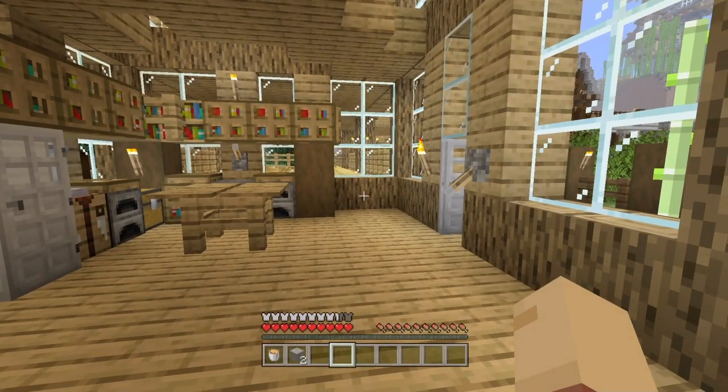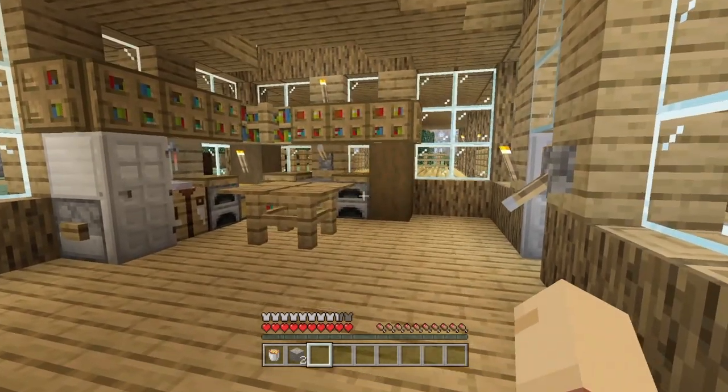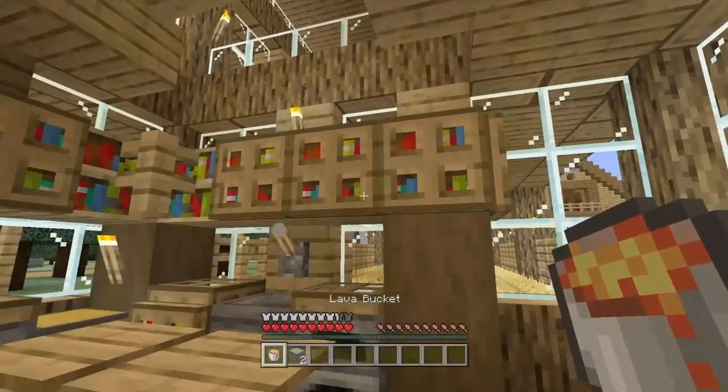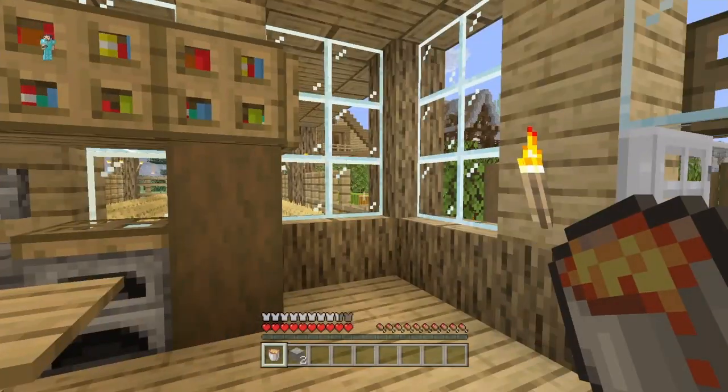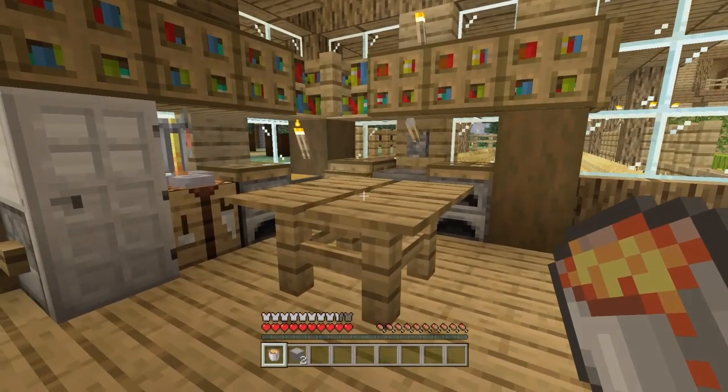This trophy is really easy to earn. All you have to do is power a furnace with a bucket of lava — or as it says, with lava. Obviously you can't just pour lava on top of a furnace; you actually need to put the bucket inside.